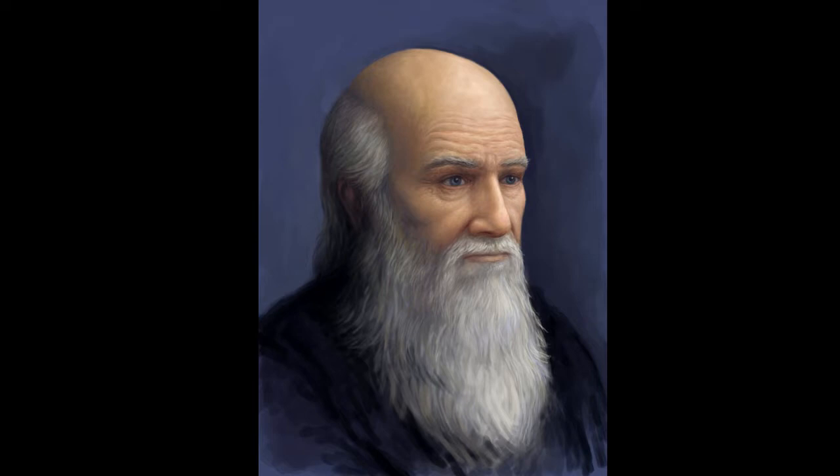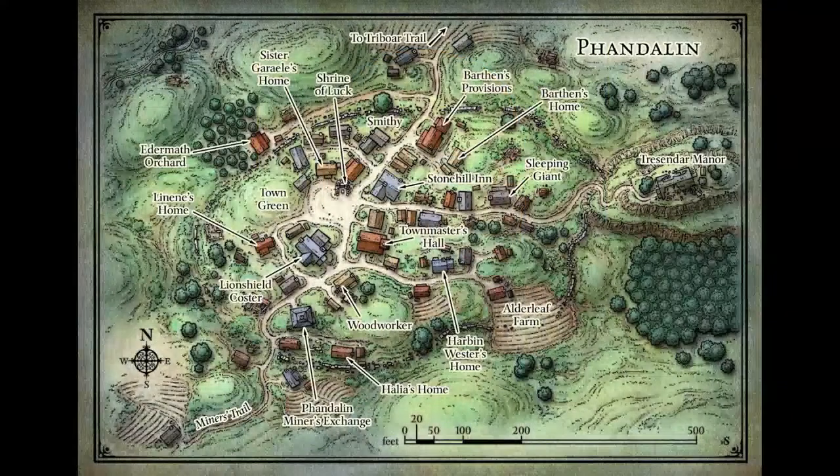Barthen's Provisions is open from sunrise to sunset, and he does not sell weapons or armor. Anything like that is not stocked at the trading post. As the map shows, Barthen's Provisions is sort of the top middle, and Barthen's home is situated very close to his work site. He doesn't have to travel very far — he just walks across the road or pathway to get to his workplace each day. Elmar will direct weapons and armor purchases to the Lion Shield Coster, which is not very far away in Phandalin.